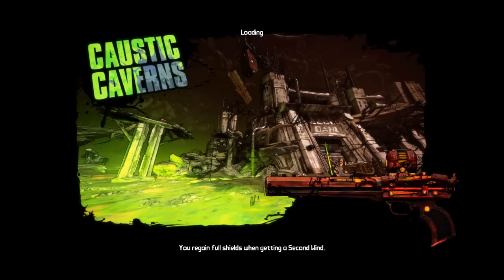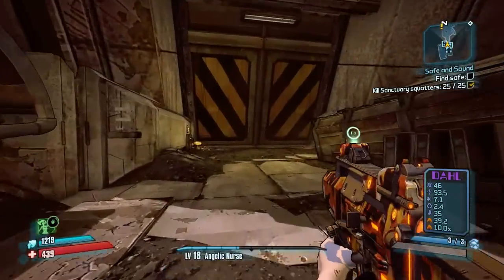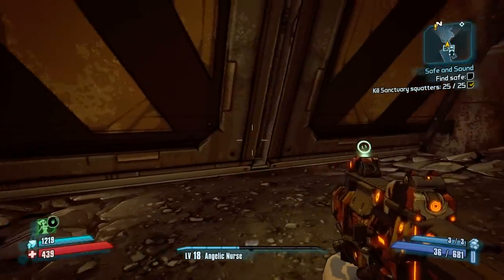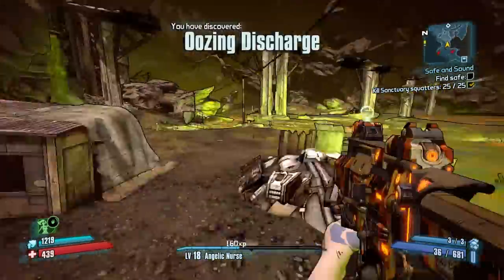You cannot do this from the normal Sanctuary. You do have to progress through the story until Sanctuary is actually destroyed. You'll know when you get there — you'll actually get led here on a mission. If you do a lot of the side missions, you will get led to the Caustic Caverns. You just go through these big iron doors here.